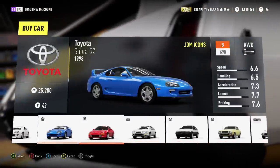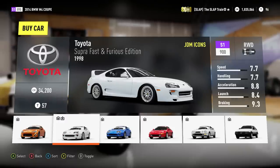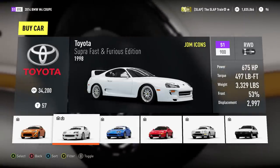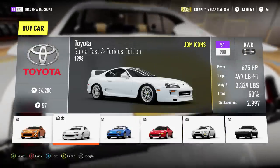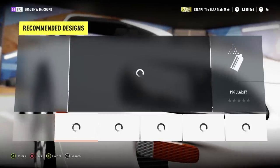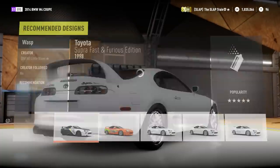We are picking up the 1998 Toyota TRD Supra. This thing off the hop is S1900, 675 horsepower. Now there is a very special reason why we are picking this up first - we're not gonna tell you guys right away, but there is something that this car offers that the regular Supra does not offer, and it's pretty damn exciting.